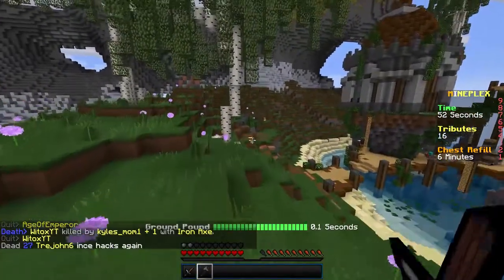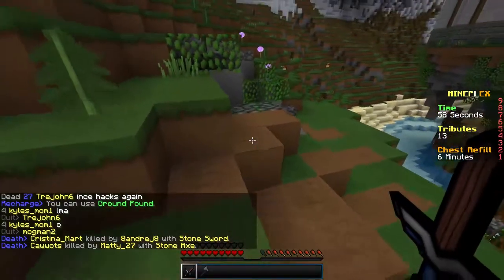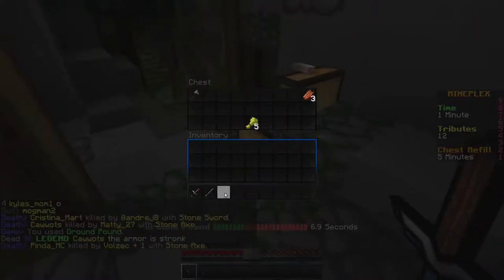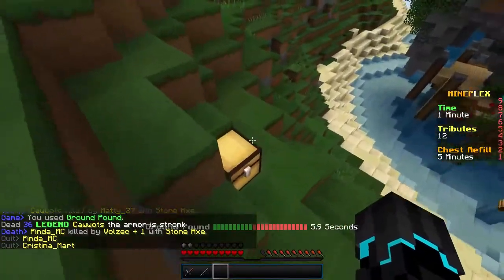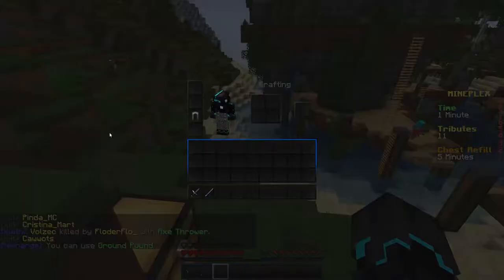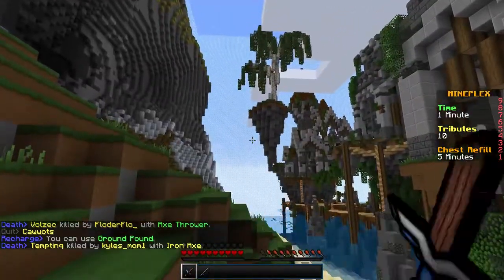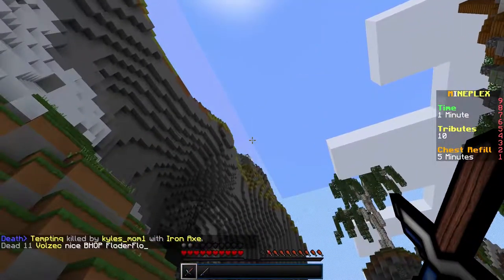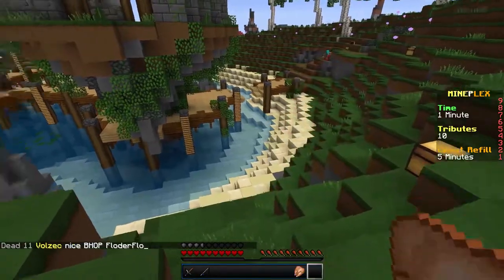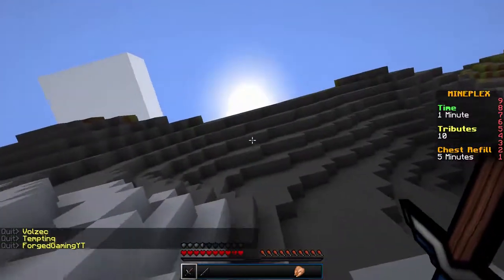On Mineplex the map actually starts to crumble at a certain point. Auto jump is really annoying — I turned it off. We got another chest over here and you can see the border right now, it's moving in. When you get close to the border it makes a noise and starts shooting meteors at you. I see a guy — I have less armor than he does, so let me think about whether to engage.